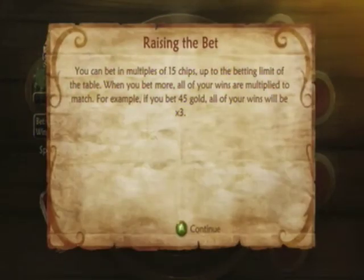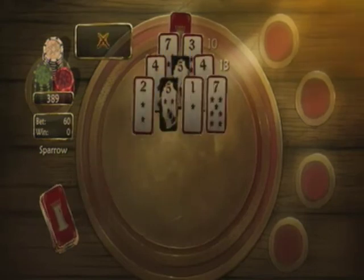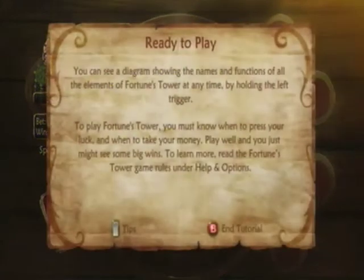You can bet in multiples of fifteen, up to the betting limit on the table. When you bet more, all your wins are multiplied to match. For example, if you bet 45 gold, all your wins will be times three. That last round paid 360 on a 15 bet — so betting 45 would have gotten over a thousand gold. We bid four times the amount, so we get up to seventy-six from a nineteen-point round. Hold the left trigger to see a summary of all the rules and definitions for Fortune's Tower.